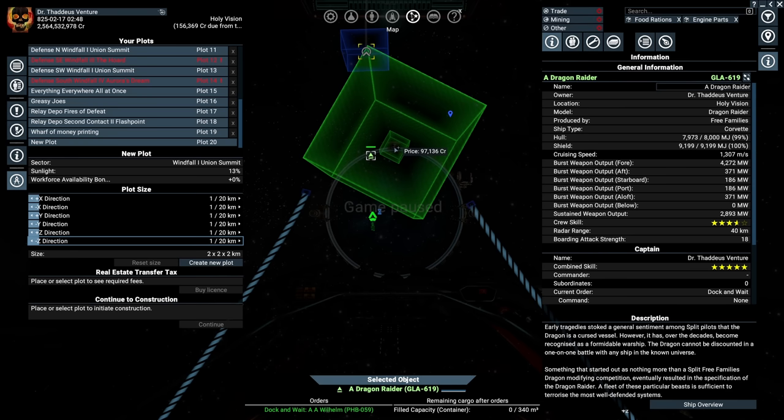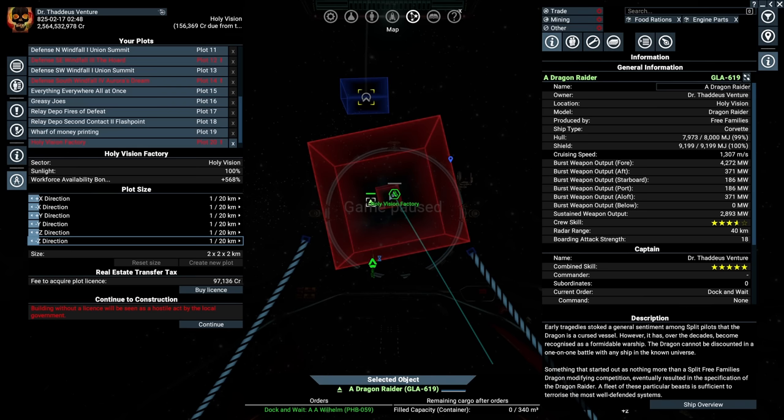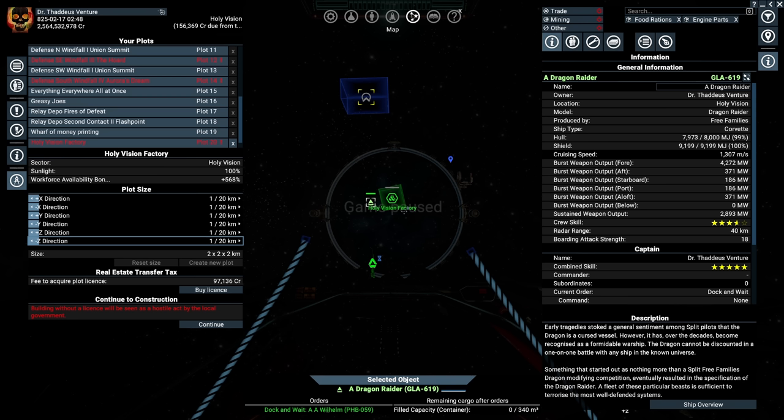Once it's placed down you'll notice it's at a weird janky angle to the gate. We don't like that. So hold down the right mouse button and drag back to slowly rotate around. We want to have it facing the gate if at all possible. Move it a little bit closer — just about parallel. 10km away. Perfect.